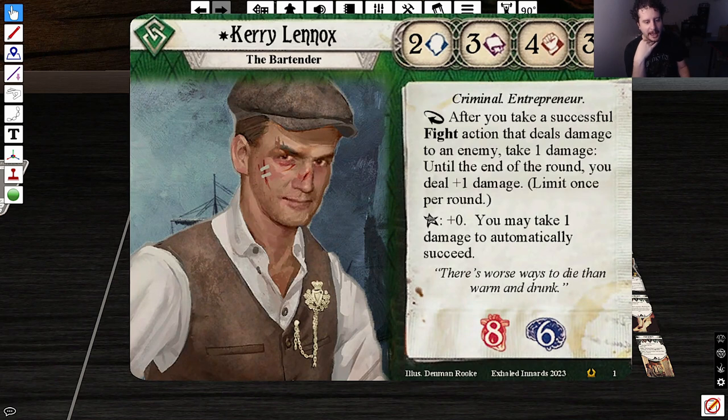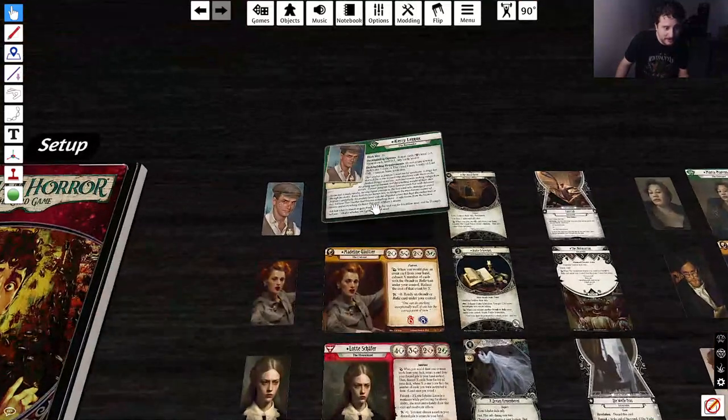As a reaction: after you take a successful fight action that deals damage to an enemy, take one damage. Until the end of the round, you deal plus one damage. Limit once per round. Elder Sign effect is plus zero — you may take one damage to automatically succeed. Interesting. Going to the Magic guilds, this kind of makes me feel like this is Rakdos or Gruul on my initial read. It's definitely black-aligned — black has this whole thing about hurting yourself to gain benefits, and both Gruul and Rakdos are the combat guilds.